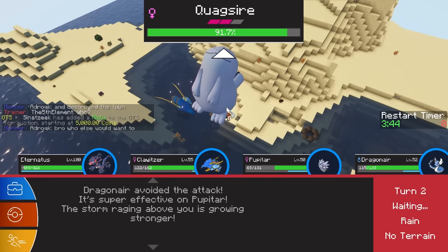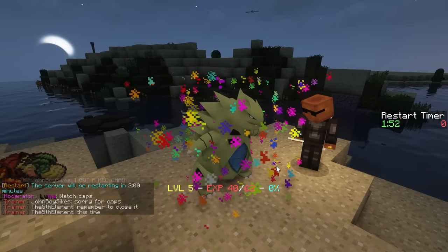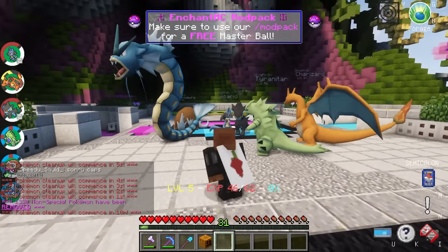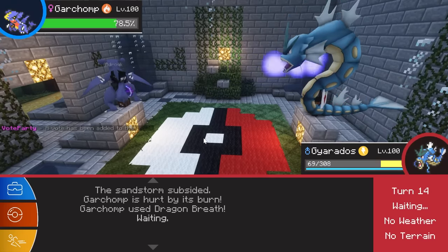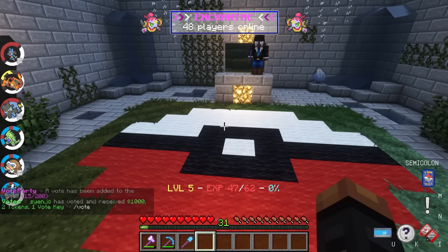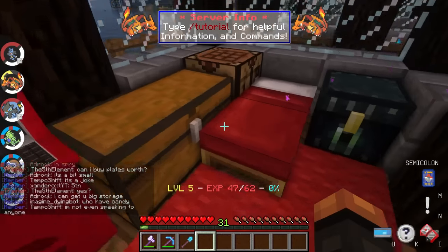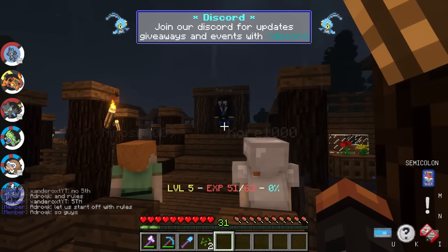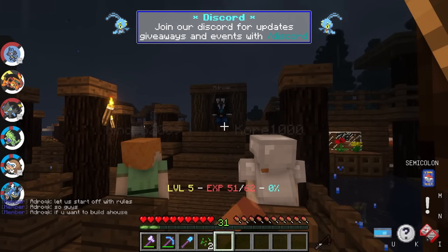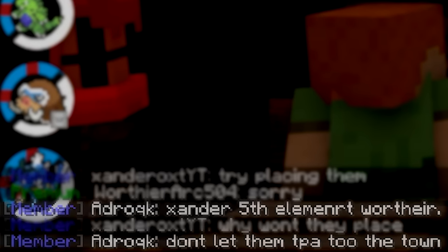I went back to training and fought a 5-star Quagsire den, which gave me 5 XL candy equating to 150,000 experience — a little OP, but I'm not complaining. With my team fully evolved it felt like time to battle some trainers. I fought the mayor of Shroomville and the battle went well; he had a strong team but kept using the wrong Pokemon, and I won my second trainer battle on the server. After defeating the mayor he rewarded me with a new home in his village — rent free. On the same night the mayor gave a speech to all the citizens about not letting certain people into the town.